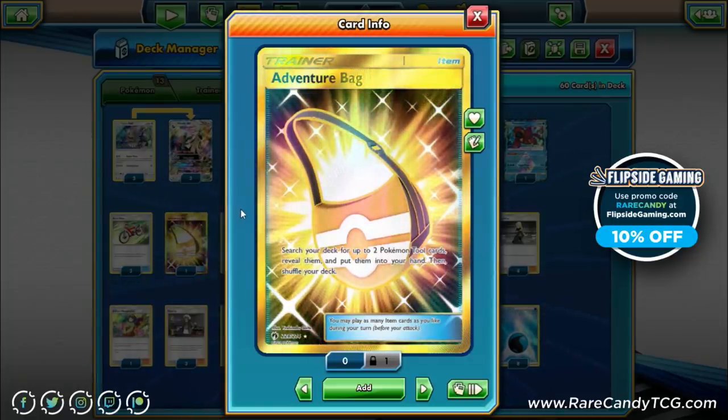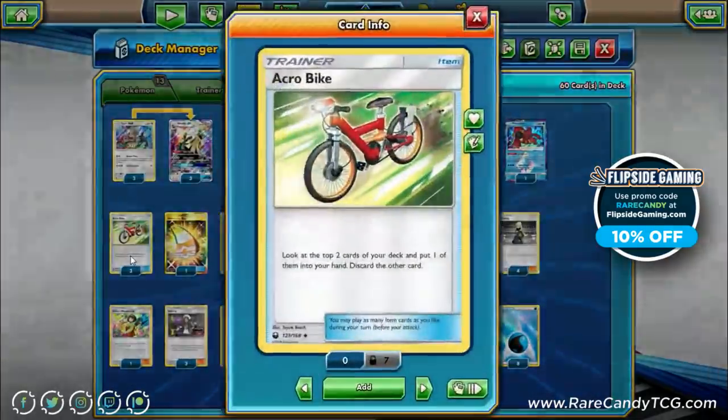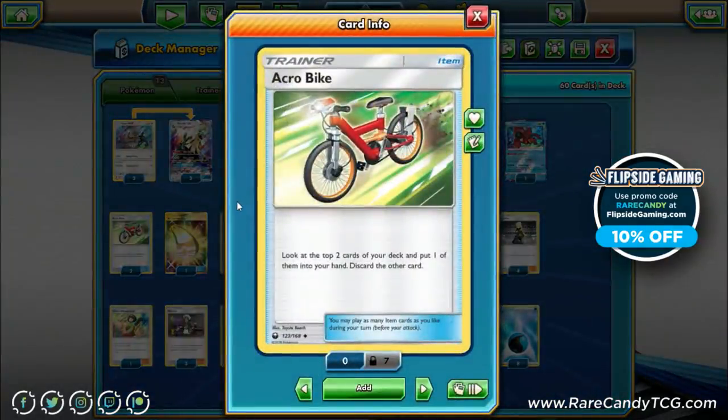We have one Adventure Bag — initially this was going to be a second Choice Band, but Choice Band often isn't the best tool here since you'd usually prefer your memory cards on Silvalli. Adventure Bag gives us flexibility in finding the tools we want. We also run three Acrobike for extra digging power, since this is a combo-focused deck needing Aqua Patches, evolutions, and memory cards. The discard effect from Acrobike isn't bad either — it puts water energies in the discard pile.